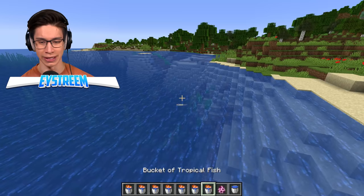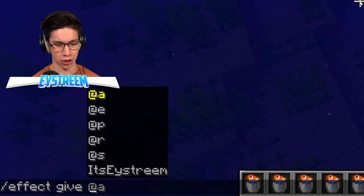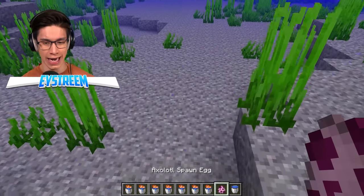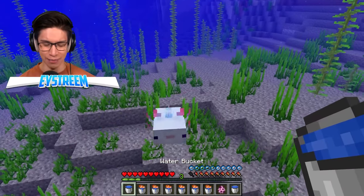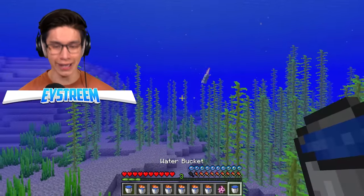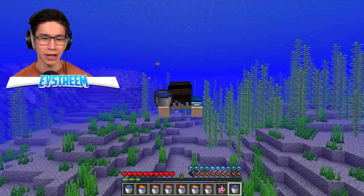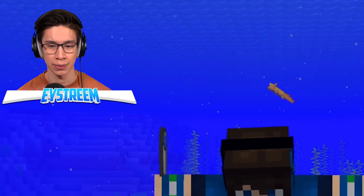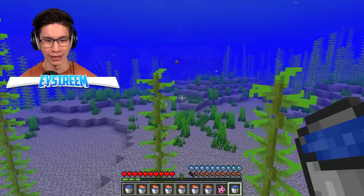Literally not a single one could care about me less. I've supposedly tamed them — I saw the hearts. Wait — if I get attacked by a drowned, will they come to my defense? Hit me! Okay, I've been attacked. Axolotls, save me! Are you kidding me? Do I have to feed them multiple? They show the hearts as if we've tamed them, but even though we've tamed them, they do not care.